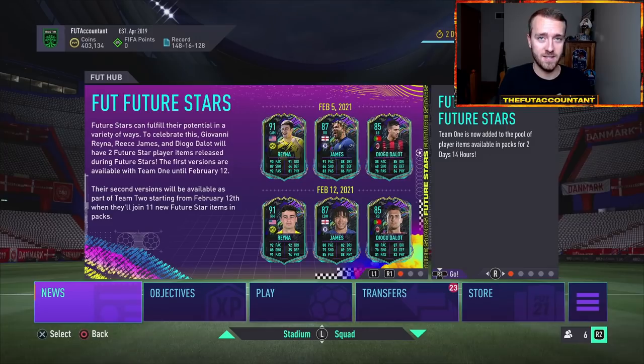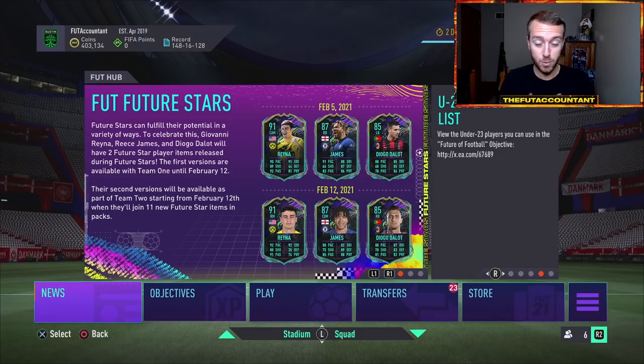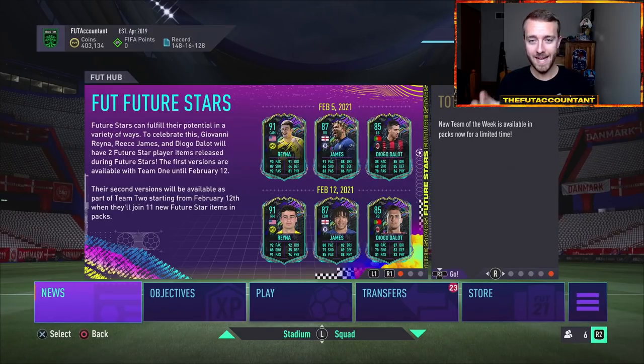Just like Prime Icons did in December, Icon Moments are going to be introduced onto the game this year in a few weeks, either this Friday, next Friday, or both, and they're going to impact the market. A lot of these Icon Moments are going to cause even bigger fluctuations and bigger price movements than we saw with Prime Icons in December, because these Icon Moments cards have dynamic images and insane boosted stats if they do it like they did last year in FIFA 20, and there are new icons this year.